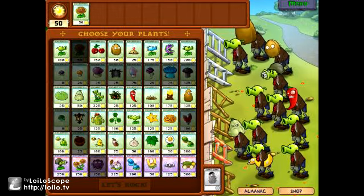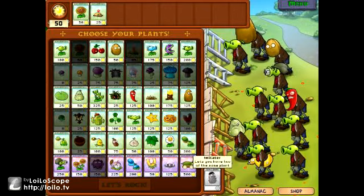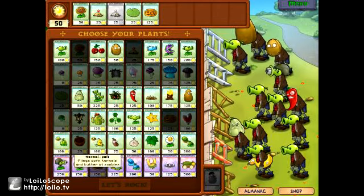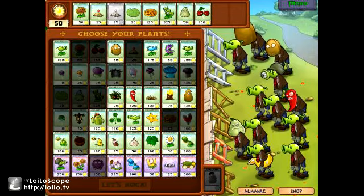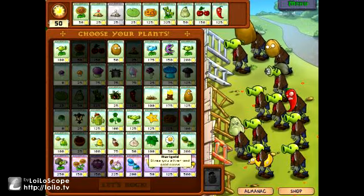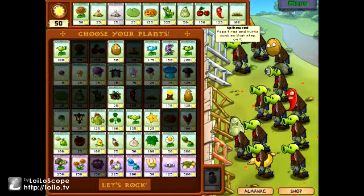So in this one you want sunflowers. You desperately want potato mines, imitator potato mines, lily pads. Pumpkins are your best friend. In this round you're going to want three-peas, squashes, cherry bombs, jalapenos. And just as an added touch, you're really going to want spikeweed.